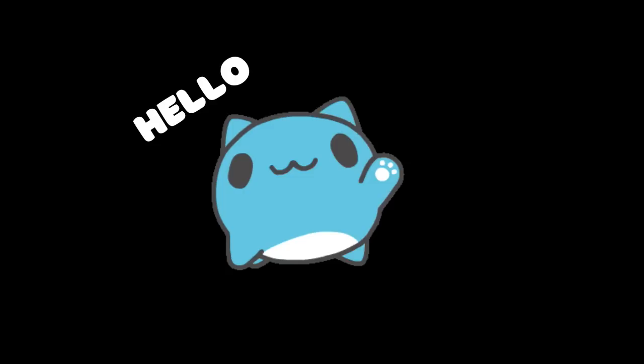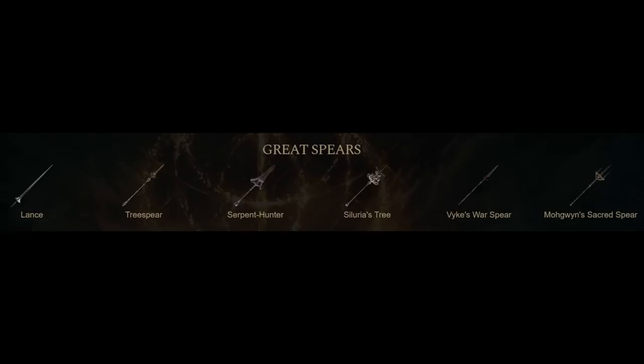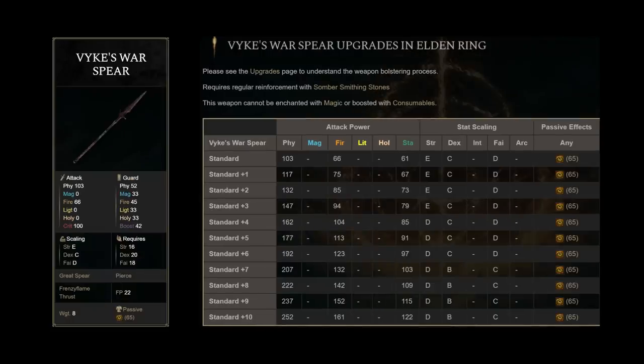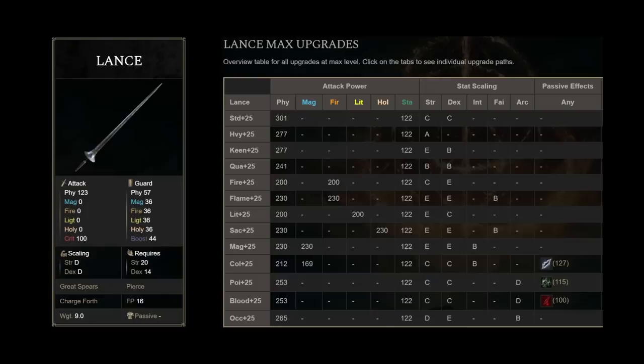Hello, it's Cried here with a breakdown for greatspears, the most unique weapon class in the game in a sense. It has a weapon you can only own one copy of without glitching, one of the few madness weapons in the game, and a single non-unique greatspear, which ironically makes it THE unique greatspear.